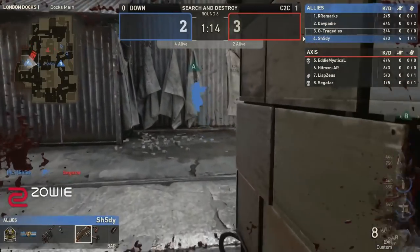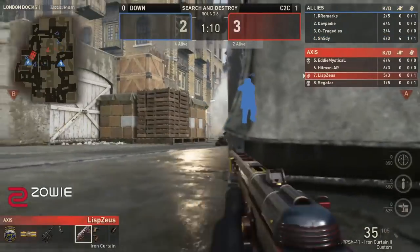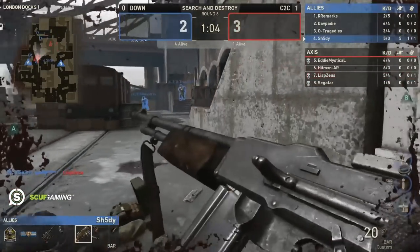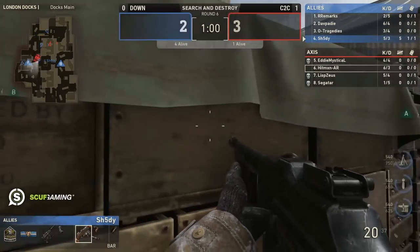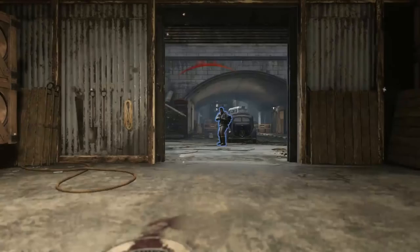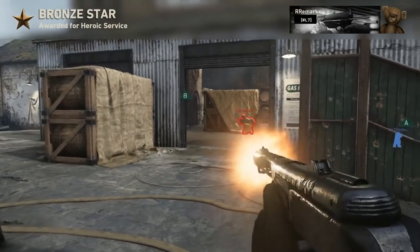Lisbethus needs to pick Shady off but isn't able to do it. Shady is on a 5-spree after an 0-3 start — he has turned things around completely and is not far off streaks. Unbelievable play coming in from Shady at the moment. It was an incredibly strong start from C2C but that is quickly turning — I don't believe any of the guys from C2C have any streaks to work with at this point.